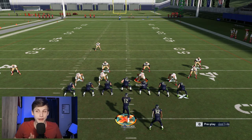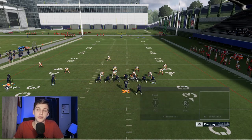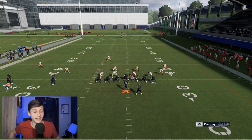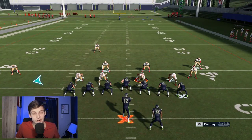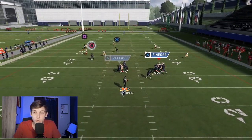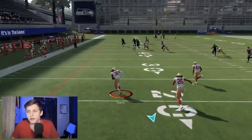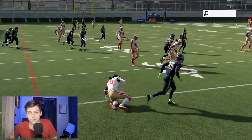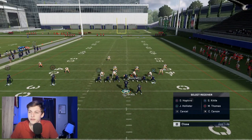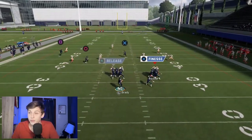To beat Cover 3 for a one-play touchdown out of PA Post Shot: hitch the circle receiver, put Hollister on the delay fade, block the running back. If it's first and 10, second and 10, second and 12 — somewhere around there — smart route the outside wide receiver. Just run the play and it will absolutely toast Cover 3. Make sure to really get the timing down and pass lead it — about a one to two o'clock pass lead.